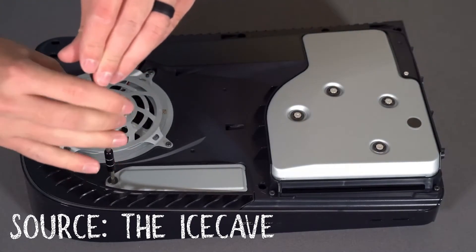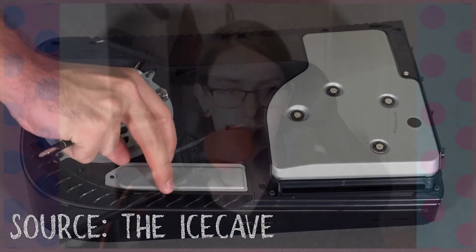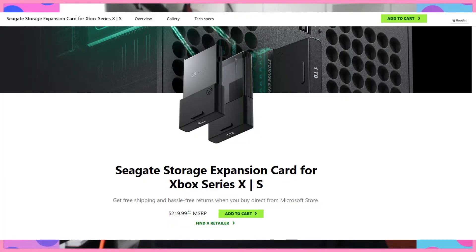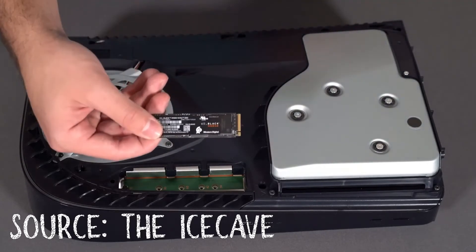So now we have this strange dynamic with Xbox requiring proprietary drives that can be quite expensive — the Seagate drive costs around $219 to $220 not on sale. The PS5 has to have internal storage installed, which requires taking the system a little bit apart and accessing the motherboard to insert the SSD. It's not insanely complicated, but it's not as easy as just plugging in a memory card. However, it is a bit overstated how complicated it is — you pop off the shell, you unscrew it, and that's more or less it.